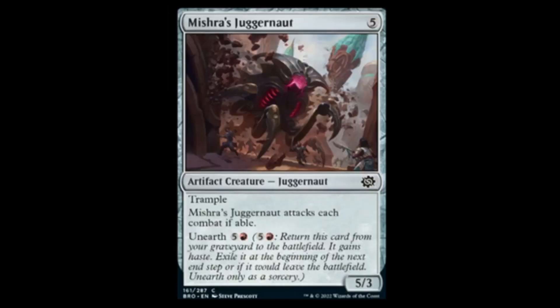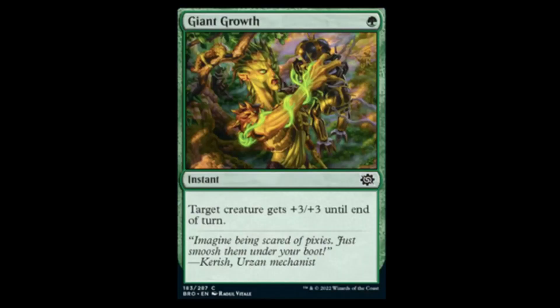Next we have Mishra's Juggernaut — good old Juggy, five mana for a 5/3 with trample, attacks each turn if able, and unearth for a red and five. Decent in limited, probably about it. Next we have a reprint of good old Giant Growth — one green, plus three plus three. Gotta love it.